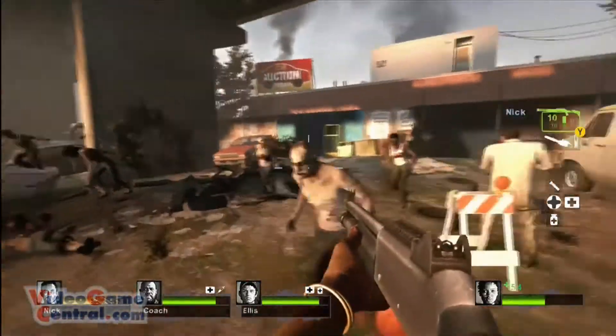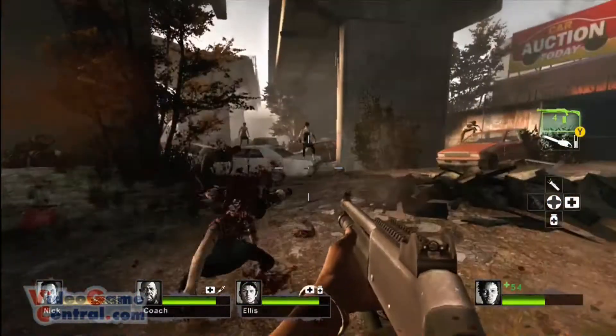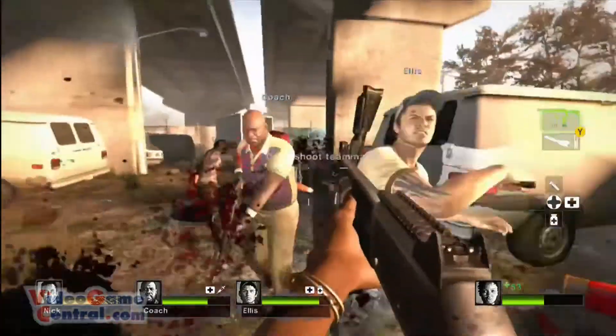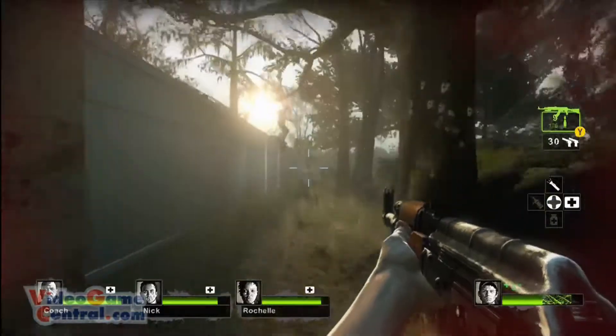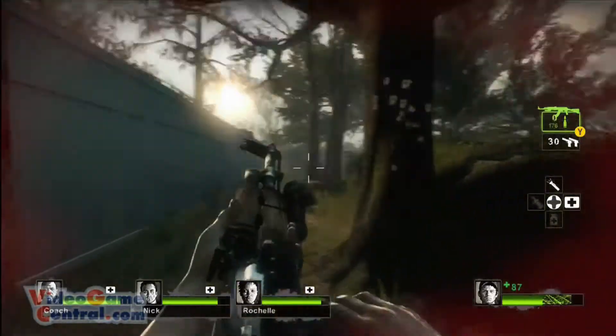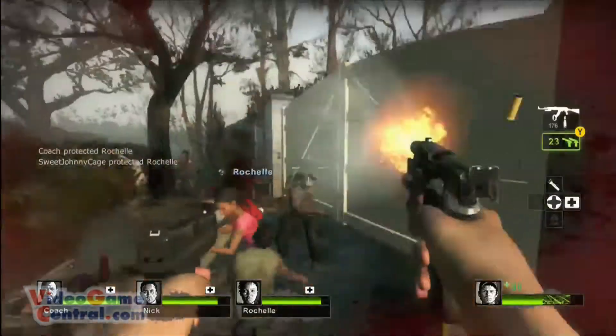This game's story is fairly straightforward. There's a zombie apocalypse going on and it's your mission to stay alive and get the hell out of town. The game takes place in various southern states including Georgia and Louisiana. The game's four survivor protagonists — Coach, Rochelle, Nick, and Ellis — have to make it to various extraction points throughout the game.